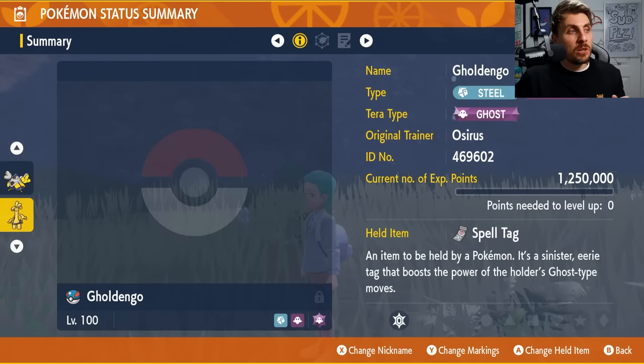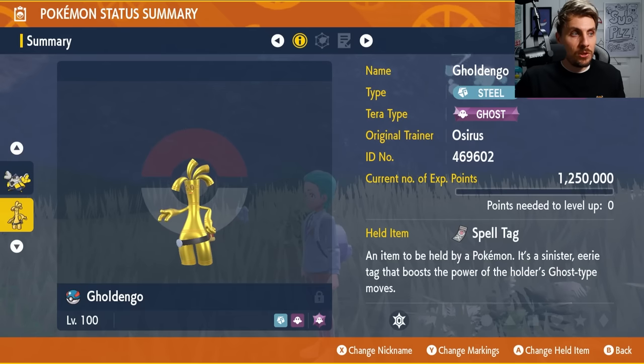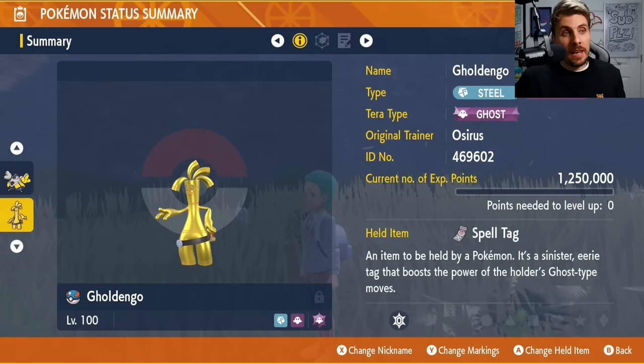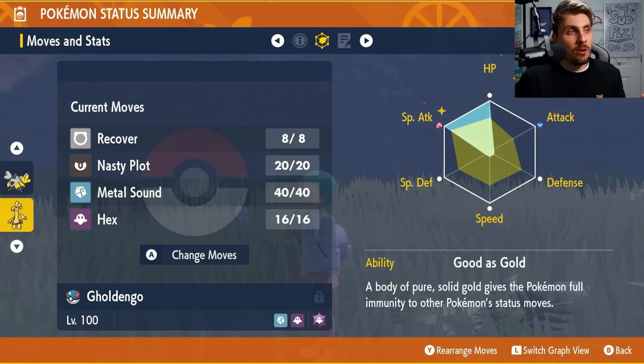The next Pokemon we're going to talk about is Gholdengo — Gimmighoul's evolution. You're going to need 999 Gimmighoul Coins to evolve it, and it is a Steel and Ghost type. We've given it the Spell Tag as its held item to boost its Ghost type attacks, and its Tera type is also Ghost. Its moveset consists of Recover, Nasty Plot, Metal Sound, and Hex.